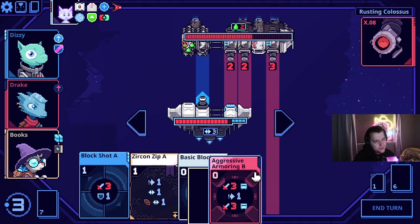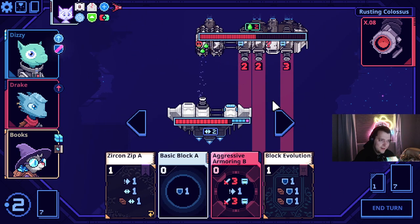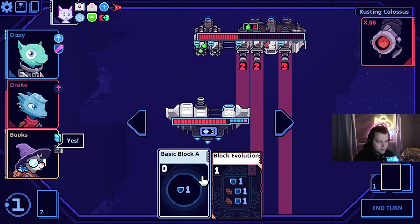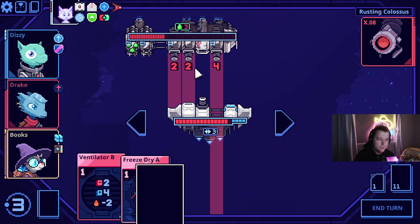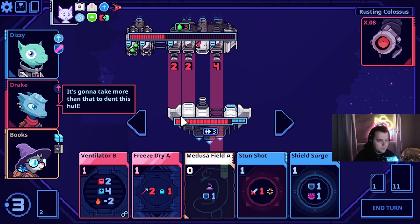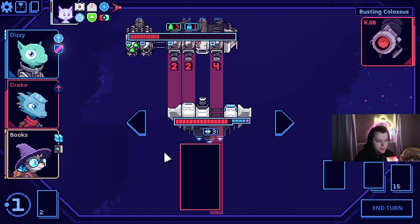If anyone can tell me in the YouTube comments, that'd be great, because I do not know how Waltz is good. And that's fine — I don't need to know how everything is good. It's just very curious. The flippable Zircon Zip and the zero-costing shield with shield burst on Dizzy — this guy also likes to realign on the cockpit over here, not sure why, but they sure do.